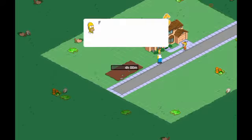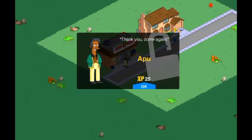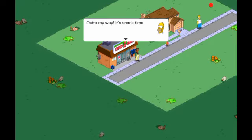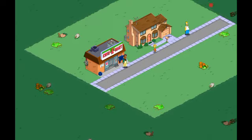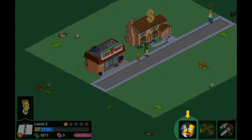Build the Quickie Mart — there it is. We'll place it, rush that, and then — level up! Welcome to whatever level. We got Professor Frink — hello Professor Frink, hopefully we'll get you again later.